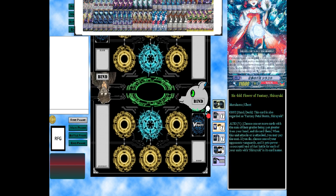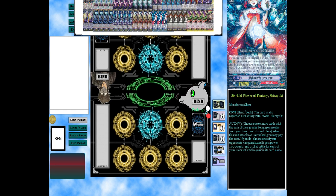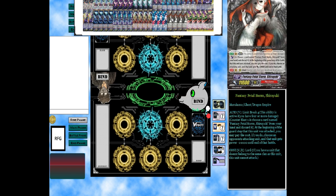Moving on, we run the Six-Fold Flower of Fantasy, Sharkia. The reason I run this card is its skill — it's considered as the other grade three, so I technically run a total of seven cards with the same name, which will always mean I can ultimate stride when the time comes. Its other skill: choose one or more cards with the sum of their grade being three or greater from hand and discard them; when this unit attacks or is attacked, you may pay the cost — choose one of your opponent's vanguards and that unit gets minus 10K until end of turn for each of your units with this name. I can call six to rear guard and give my opponent minus 60K if need be.